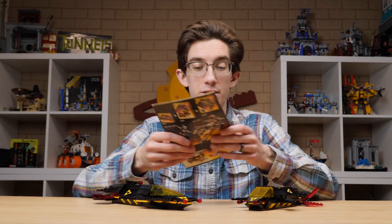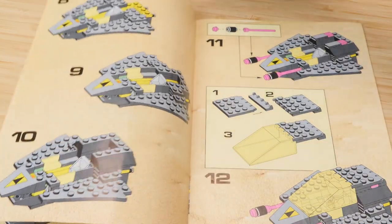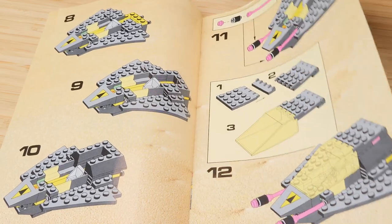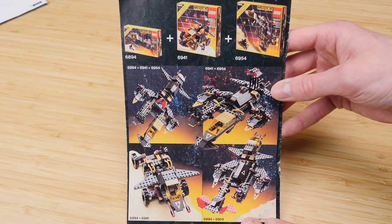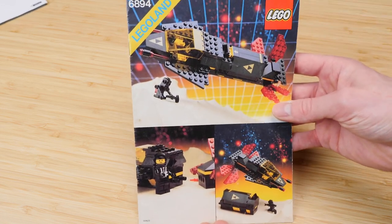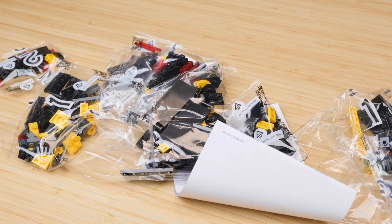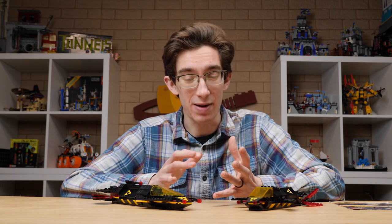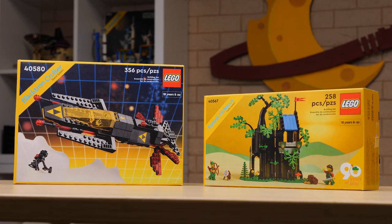I do have the original instructions for the 1987 model, which is fantastic — I love taking a look at these things, they're beautiful, and this one is in great condition. The steps are a lot more complicated than the steps you'll see today, but it's still a pleasant building experience. On the back is perhaps the best part, where it shows some of the combiner models you can make by interchanging the modules from each of the sets. The new instructions were a bit more unfortunate — they came folded over in the box. Thankfully the sticker sheet was fine. But I do really like the classic design of the box they developed for the remake.